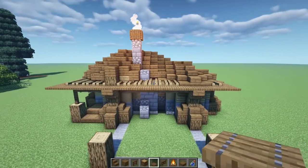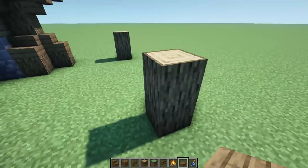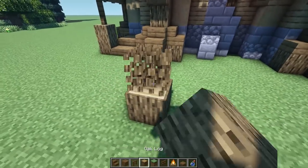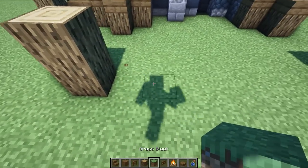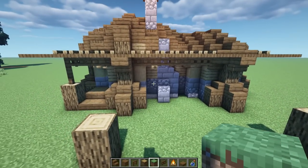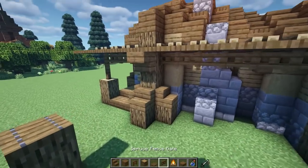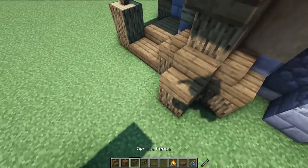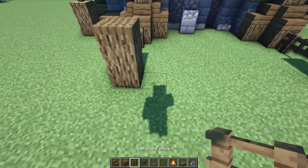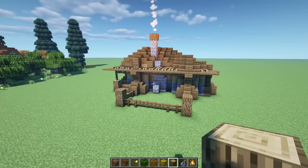Now enclose the sheep pen. Move the corner log one more to the left to match properly. Place trapdoors on top of each exposed log. Then grab fences and gates: fence and fence on each side, gates in between, fence on each side, two and two, then gate, gate, and gate in the center. The sheep pen is complete.